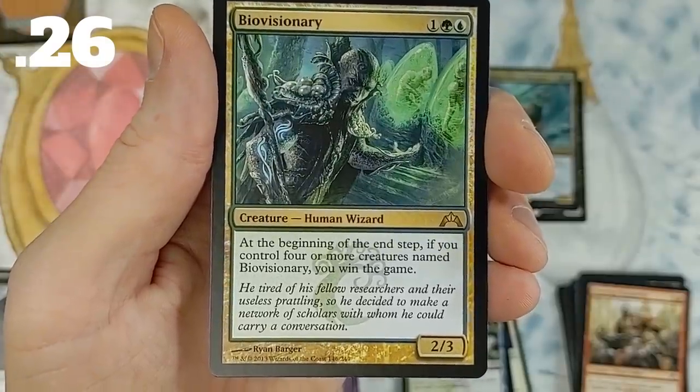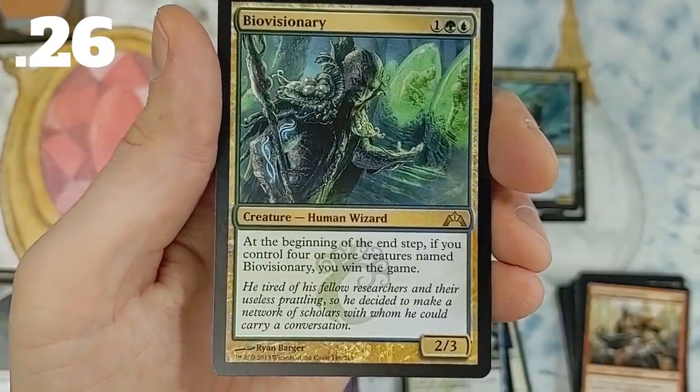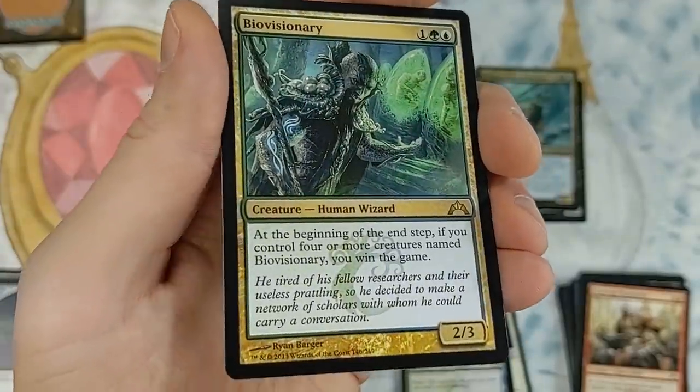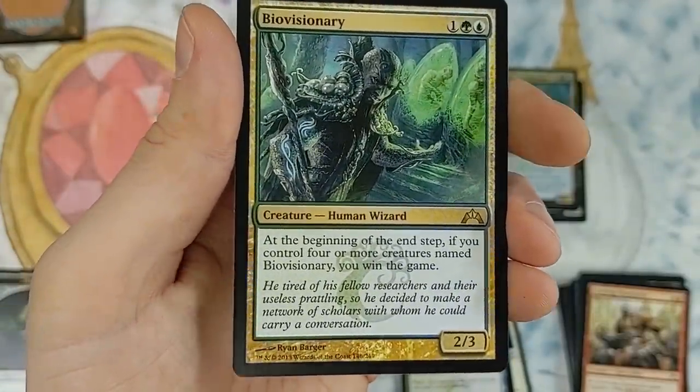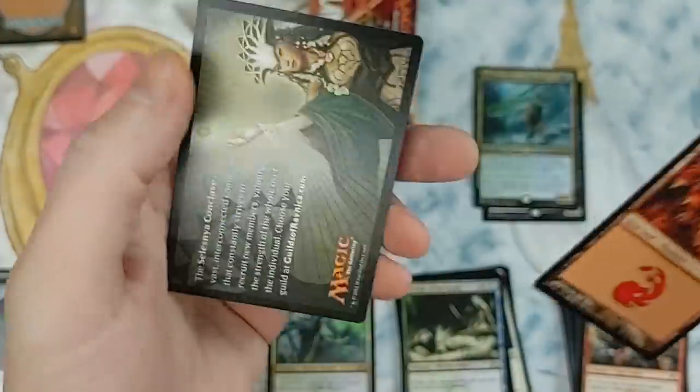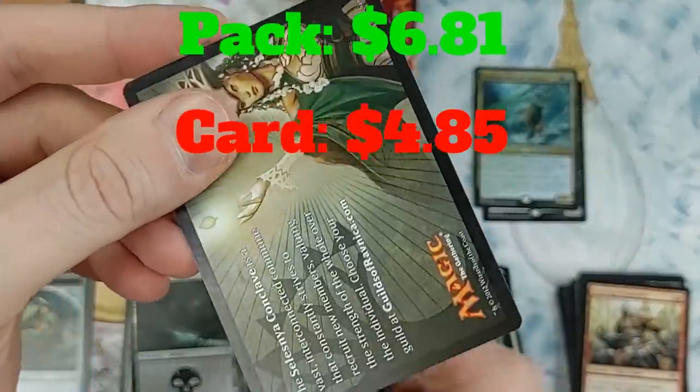Bio Visionary — at the beginning of your end step, if you control four or more creatures named Bio Visionary, you win the game. I've seen people get crazy and try to make decks around this to win the game, but it's not that easy to pull off. That's probably going to the bulk pile.